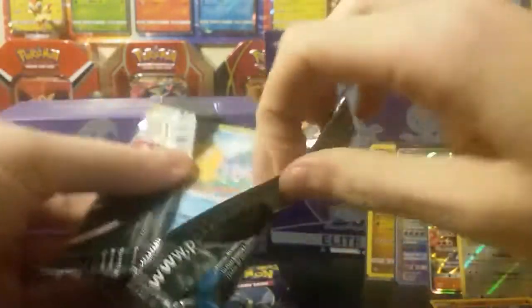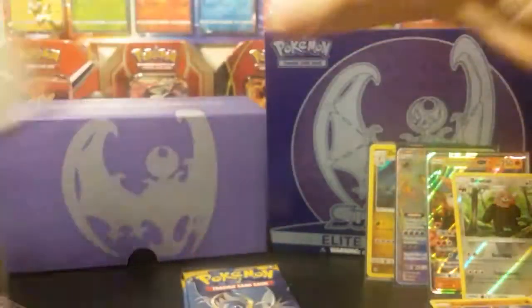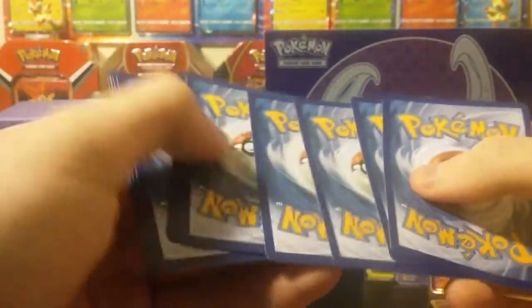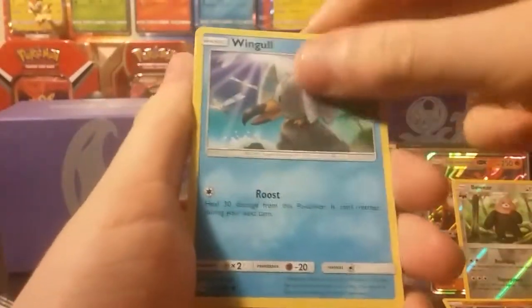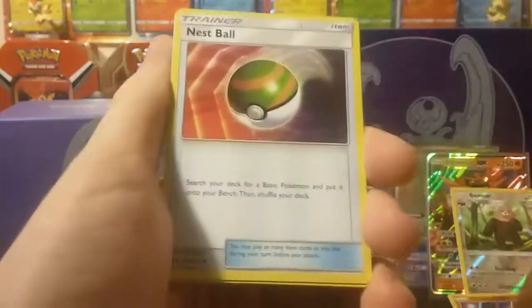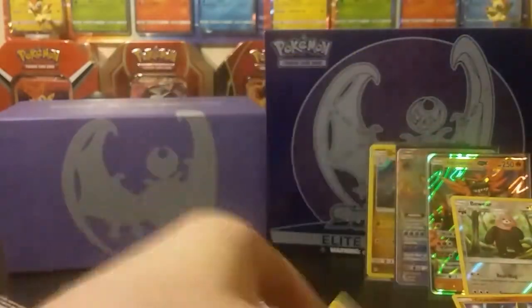Three packs left. I think we've pulled all that we can pull from this box, which is totally fine with me - it just so happened it was in the first three packs. Got ourselves a Psyduck, Bounce Sweet, Lillipup, Dratini, Wingull, Psychic Energy, Nest Ball, Araquanid, Professor Kukui, Reverse Rallet, and a Masquerain.